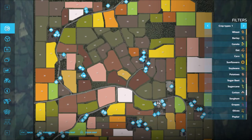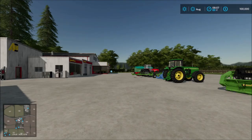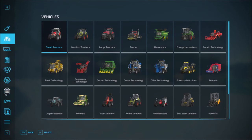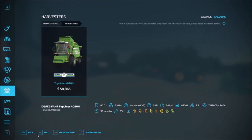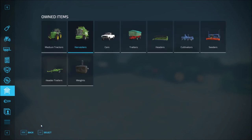In the garage, we get a medium tractor, the harvester — same one as the pitcher — then the vehicle, trailer, header, cultivator, seeder, weights, and header trailer. So those are everything you get. Let's drive.